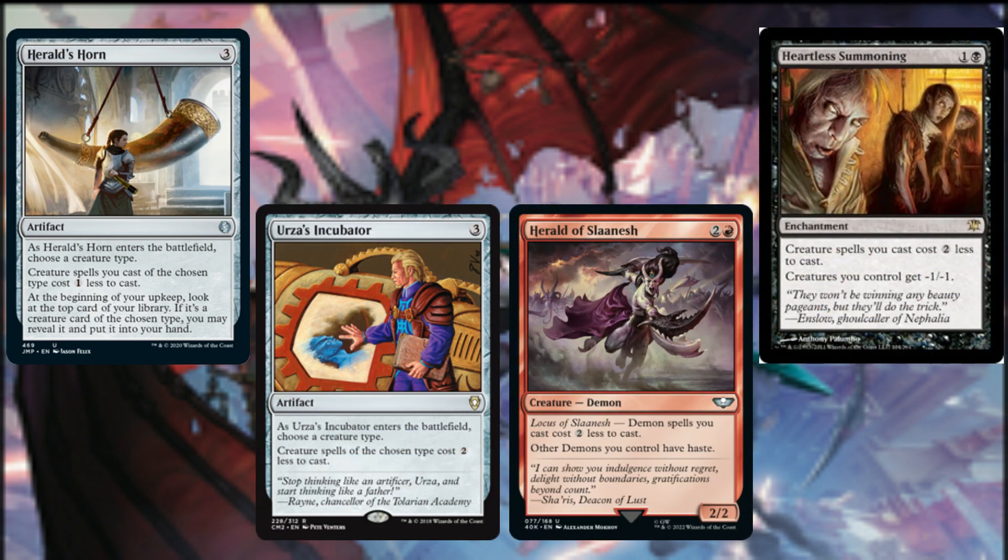Since many of the most powerful demons in Magic have hefty mana values, let's begin the core of this build with ways to reduce their casting cost. Harold Horn reduces our demon creature spells by one, and at the beginning of our upkeep, we look at the top card of our library. If it's a demon creature card, we may reveal it and put it into our hand.